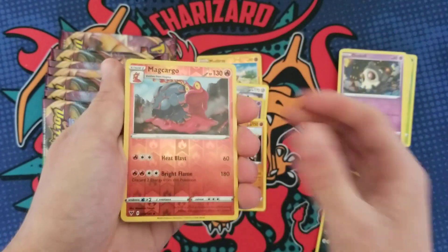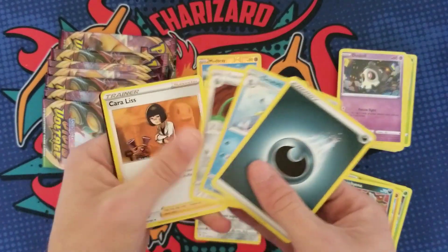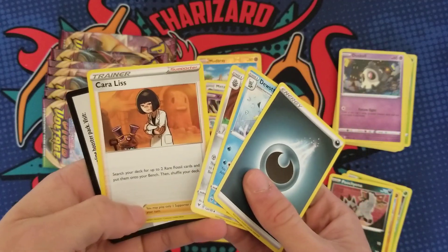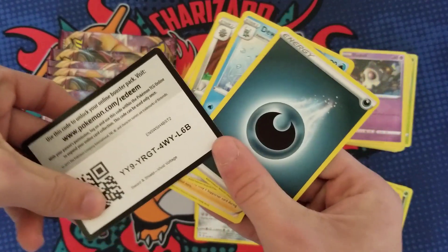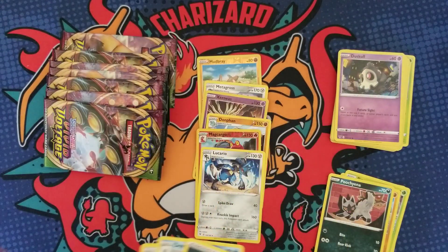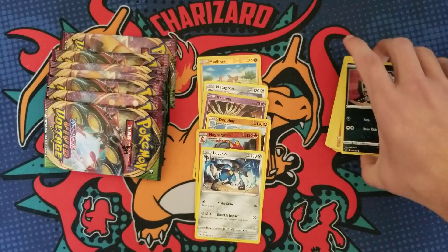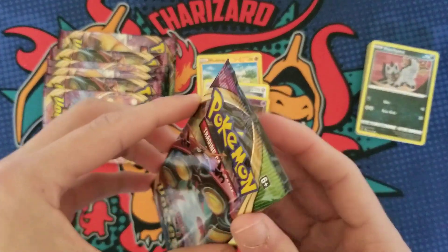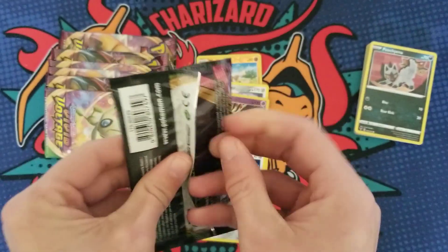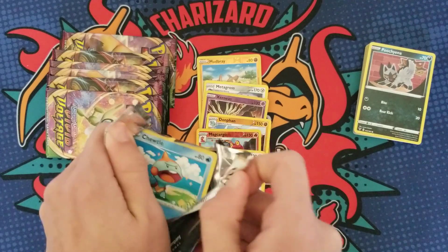I'll probably sort out all my trainers. Like this one — 'search your deck' — that doesn't seem great. Search for fossil cards... from my understanding the fossil archetype has never been good. Maybe I'm wrong, but it just seems like too much of a hassle to pull off.